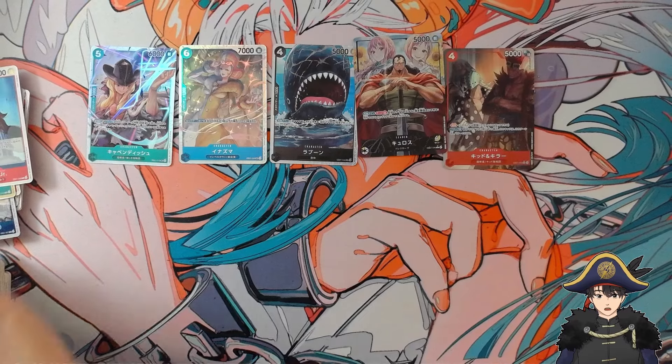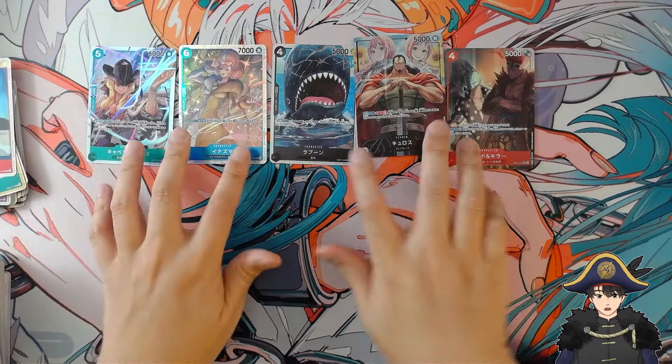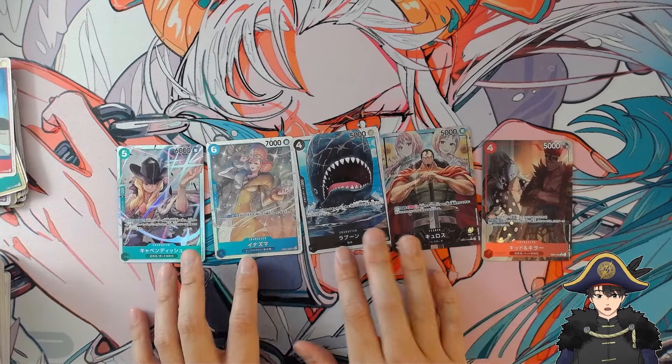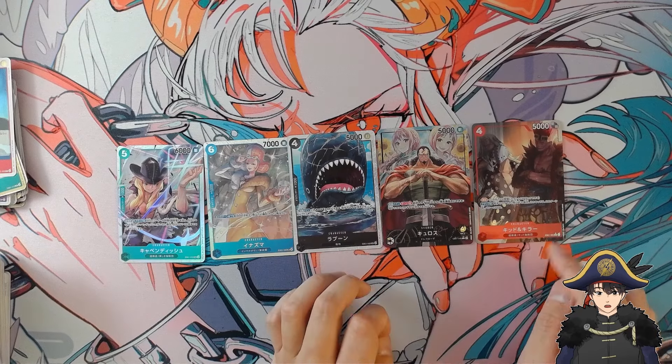So these are our five hits for this box of EB-01: Cavendish, Inazuma, Laboon, Kairos alt art leader, and alt art Kid and Killer.